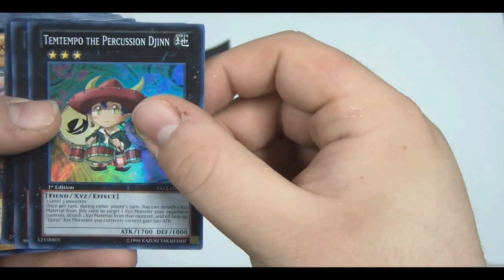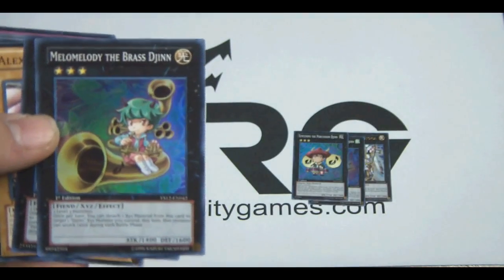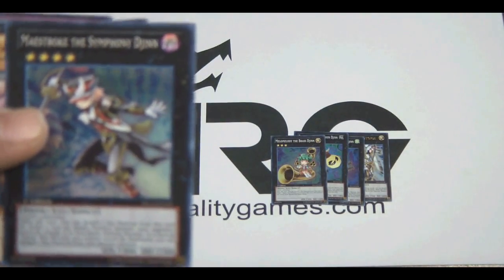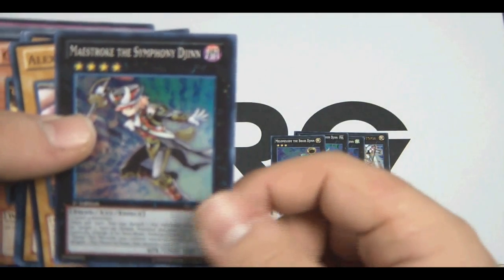We get Ten Tempo the Percussion Djinn, Melo Melody the Brass Djinn, and Maestroke the Symphony Djinn — a pretty nice card actually, very good card as you can see from its effects.